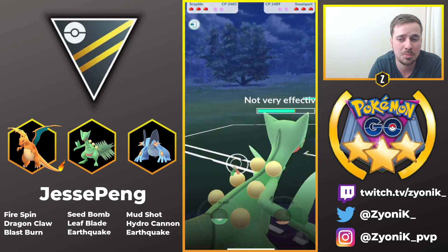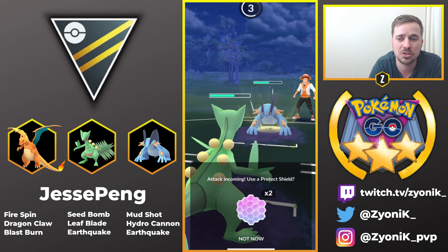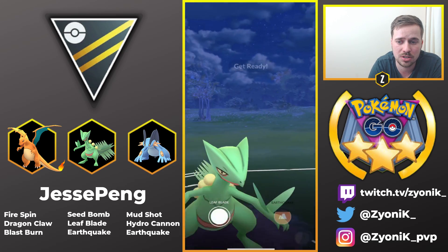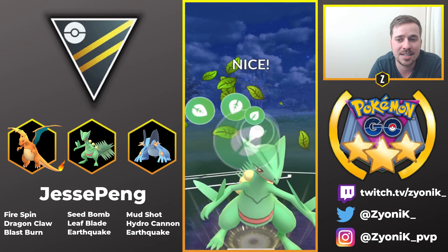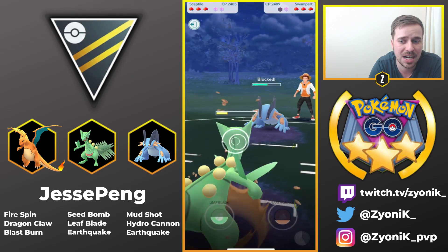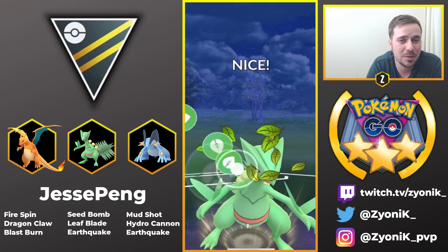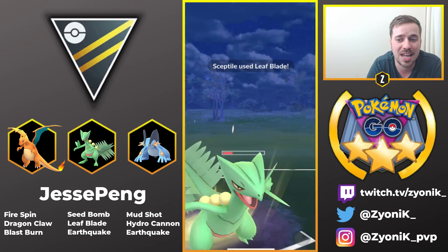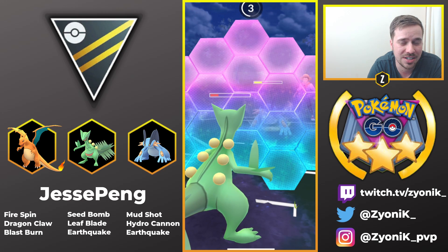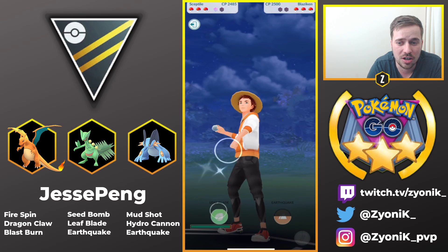Sceptile recently got an upgrade in terms of Seed Bomb as a fast move. It is absolutely ridiculous when it comes to charging energy. Sceptile has become a legitimate monster in the Ultra League, with the latest update to Grass-type moves and nerfs to Ancient Power. It's really, really good having access to Leaf Blade — which is not Community Day — and Earthquake for coverage against Giratina Altered and Registeel. It is really strong, honestly fantastic.